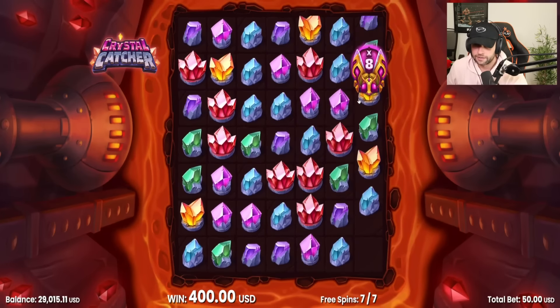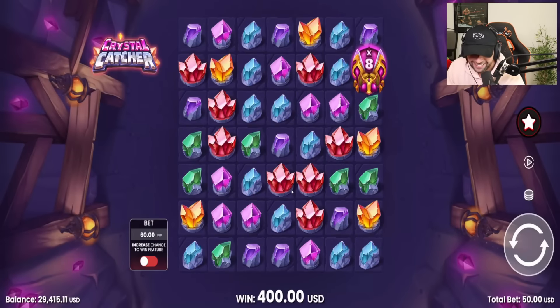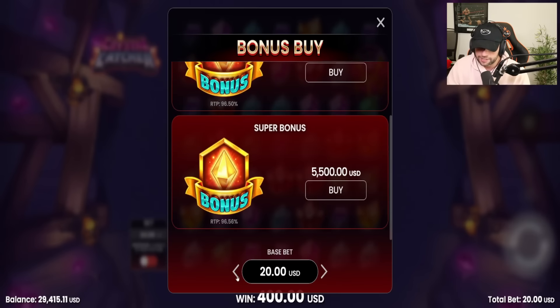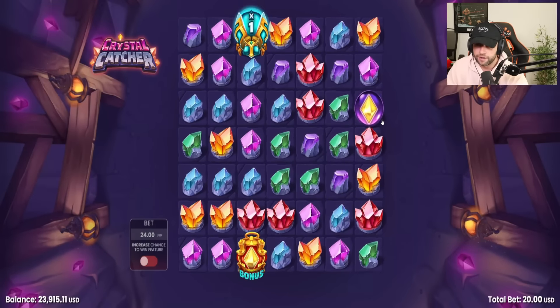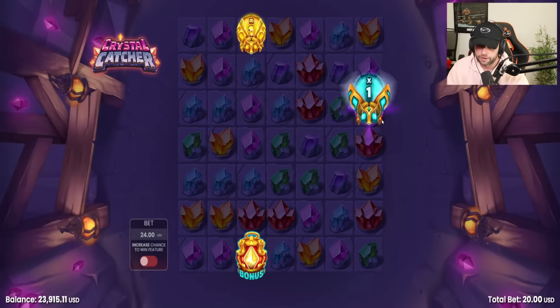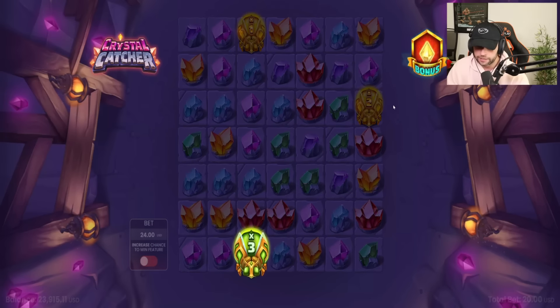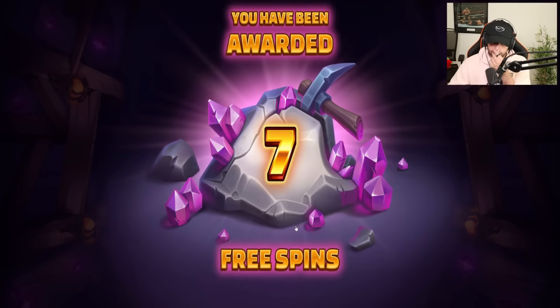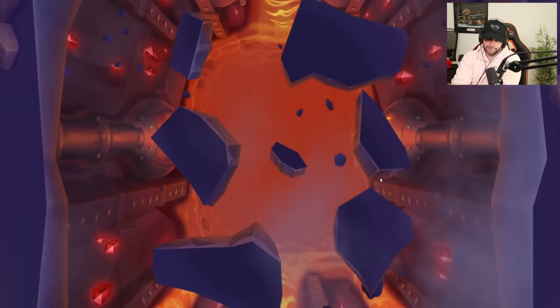It seems like it did nothing — we just lost a lot. 400 bucks back and some of it was base game. So what does the super bonus do? I'm confused. You're about to buy a super bonus for 5.5 and it literally looks the same — it did the exact same thing.